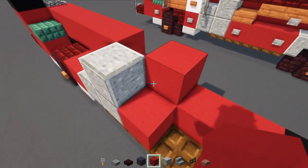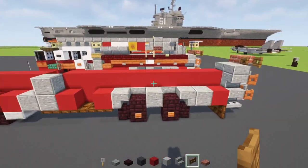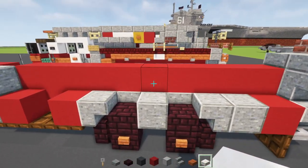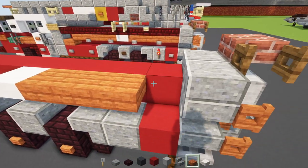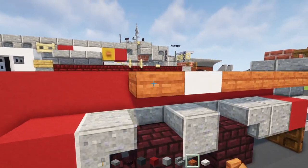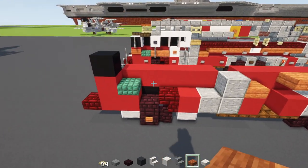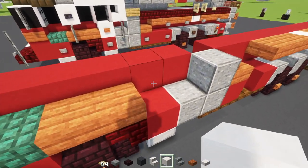Continue the red concrete all along the middle part. Then add acacia slab - first add a smooth quartz slab in the middle of the wheel, then acacia slabs all the way across to the back section. Add another three slabs in front of the smooth quartz, then acacia slab, two more acacia slabs, a dark prismarine smooth quartz block.